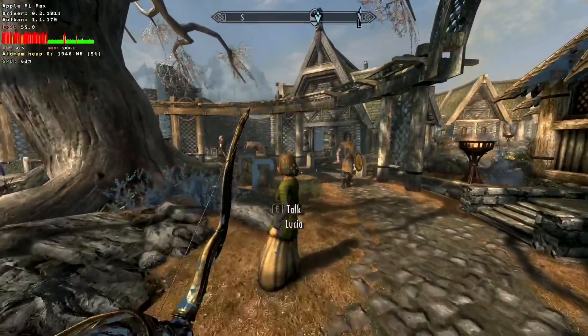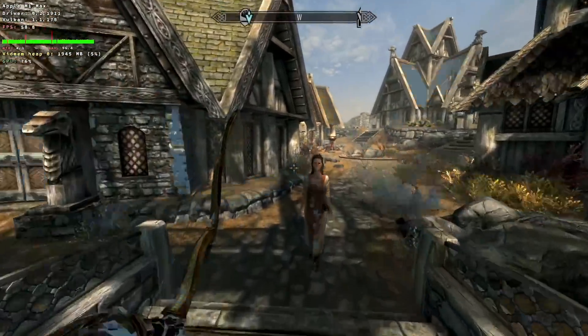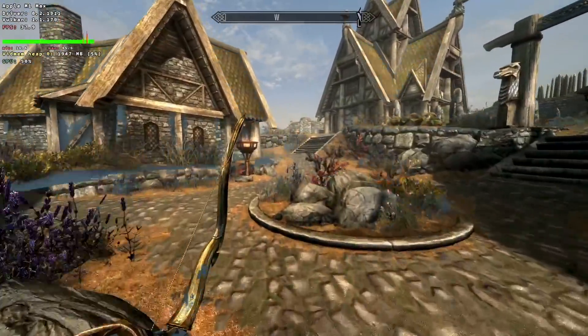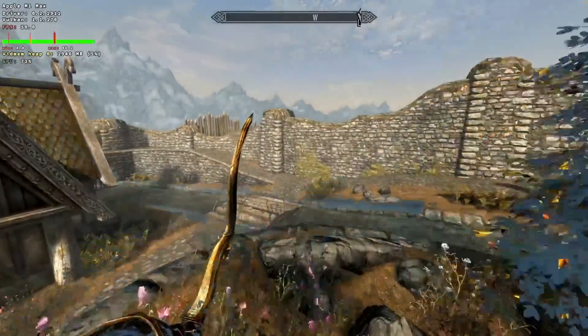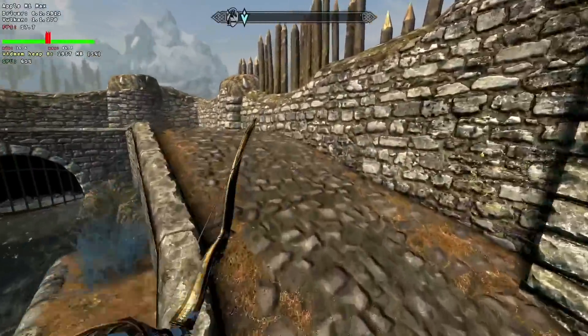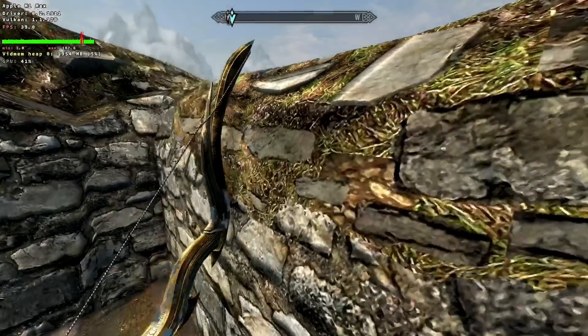So next up is the open world RPG Skyrim. Unfortunately, Crossover 21 has introduced a new bug where the textures of the game are shimmering. A version of this bug existed before on Crossover 20, however this time it's clearly affecting much more of the game and it's also affecting game performance too. Normally Crossover offers close to native level performance, but in this case we clearly have some issues. So we're going to turn to Parallels in order to play this game.